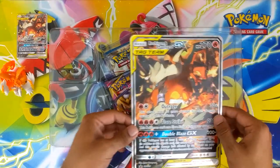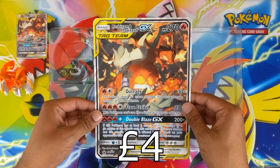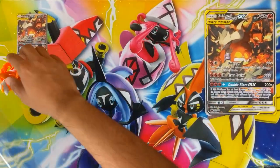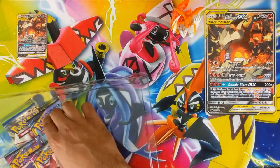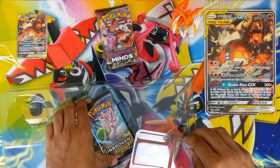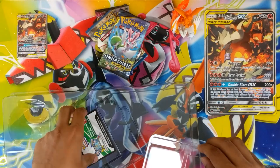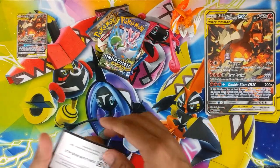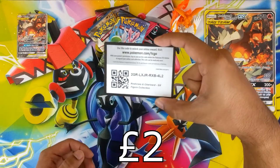Got the jumbo — not really a huge fan of the jumbos, but since you get the jumbo and a figure you can't really complain. I was gonna say where's the code card — enjoy it. Reshiram and Charizard GX online.